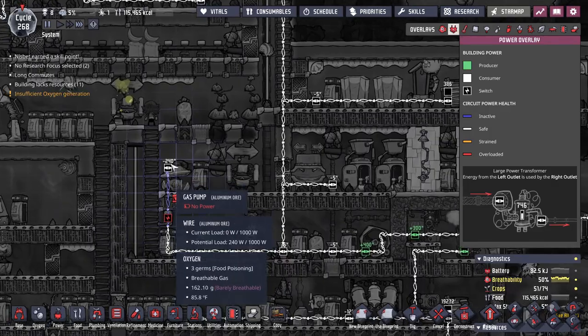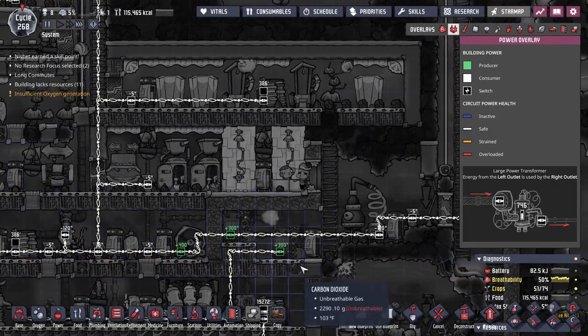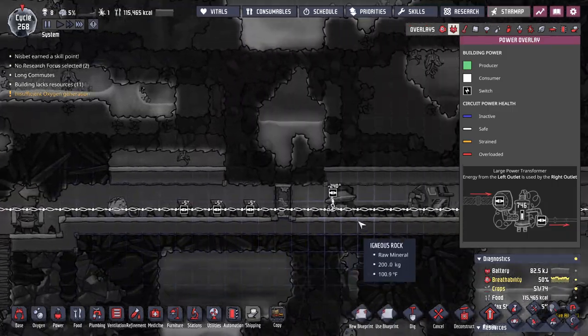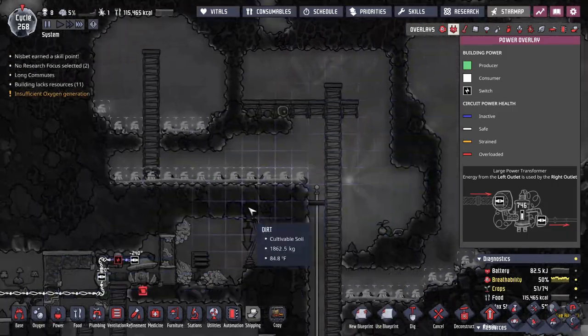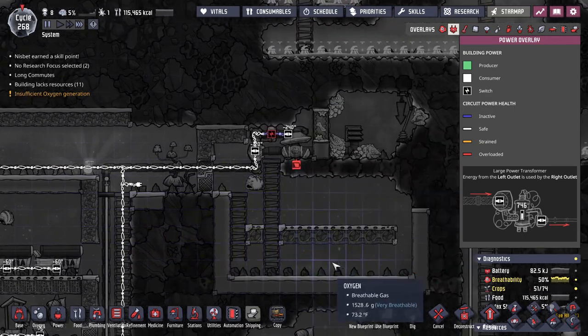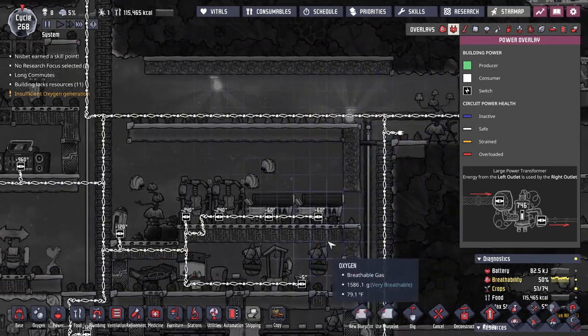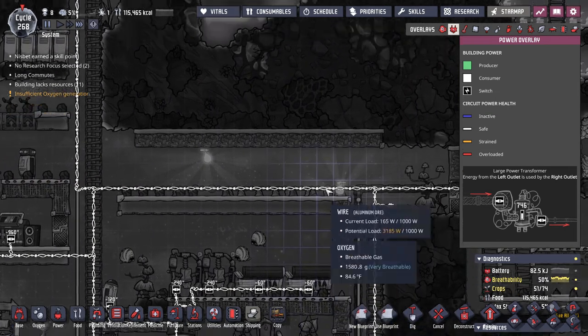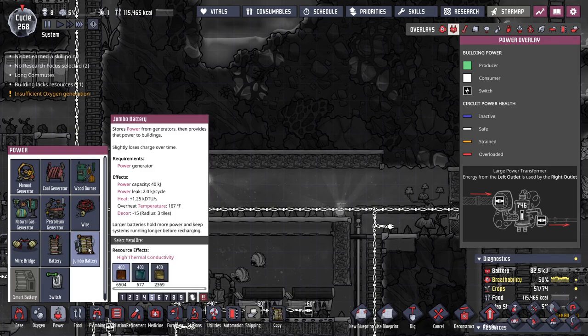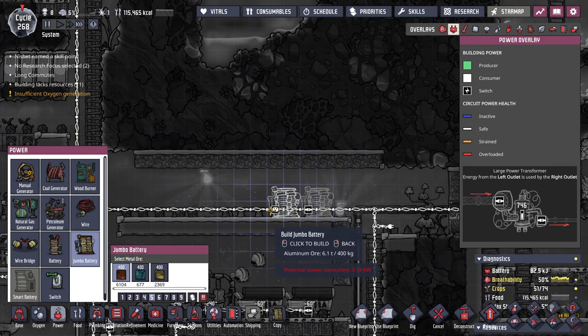So this thing is currently shut off. Your power line is the one that goes all the way up to all of this. Goes to there - king area. Let's go ahead then and get a couple of jumbo batteries up here.